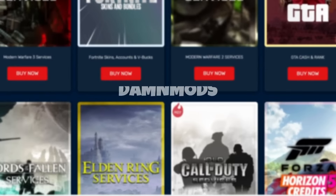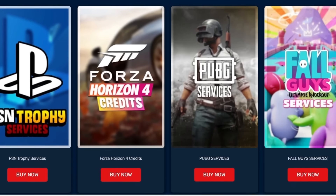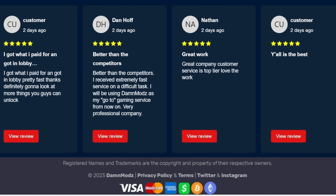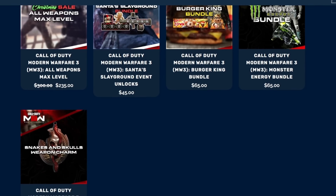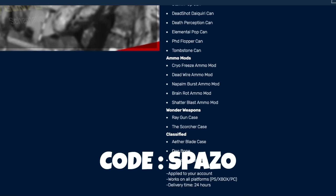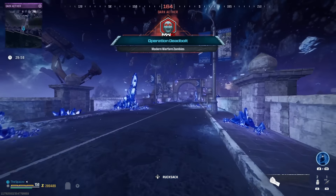Damn Modz for sponsoring this video. They are an awesome Call of Duty service company — basically they go in and unlock stuff for you. They give you the Borealis and Interstellar camo, and you can play in lobbies to complete hard challenges that maybe you just can't complete. They're trusted by thousands of customers and have very good reviews on Trustpilot. Go check them out — link is in the description — and use code Spazo to save up to a hundred dollars off your order.